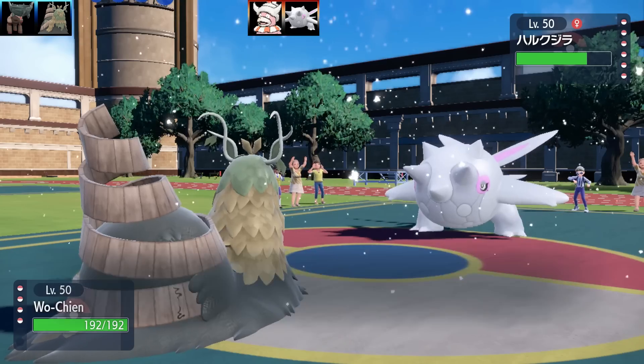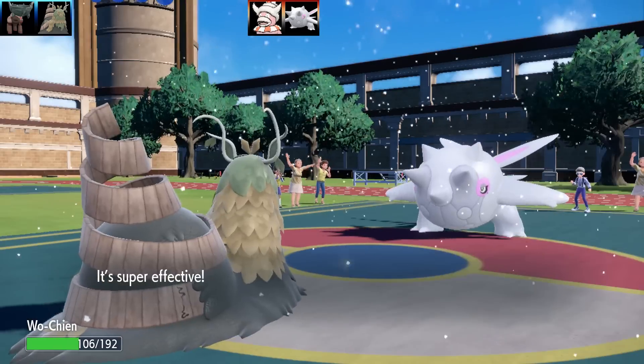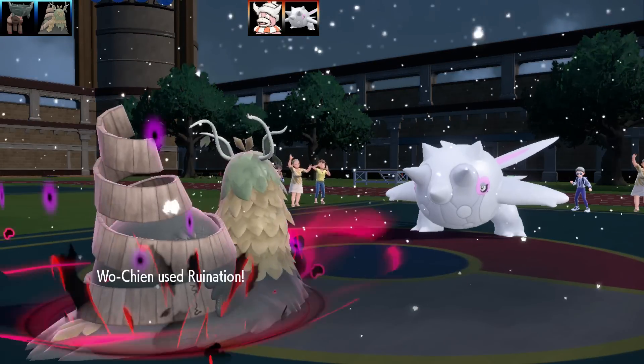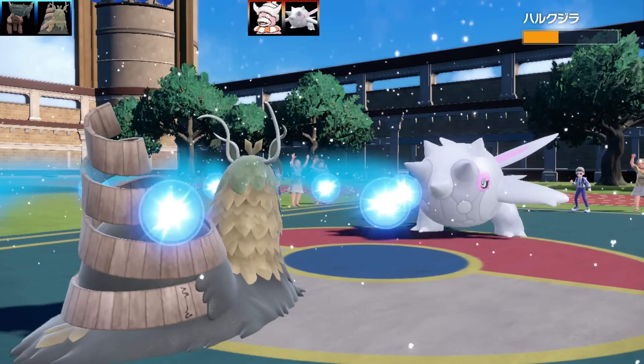Ting-Lu is a Dark and Ground type. We've got this interesting Titan, and it's actually going to be set up by Slowking, which has a very interesting move. Basically, it tells a bad joke - it's called Chilling Reception. It's sort of like me - I tell a joke, nobody laughs, crickets in the room.